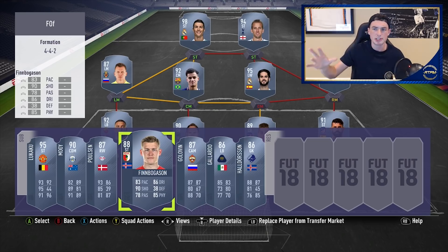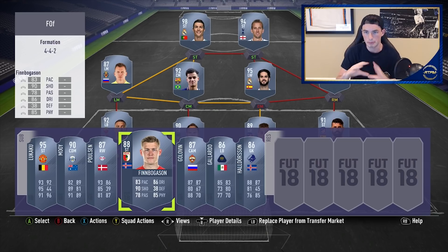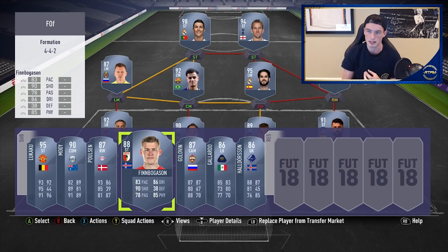A lot of you are going to ask about the best time to buy cards like Golovin and Finn Bogsaen. I think they're all going to go up for the Weekend League. EA just changed the Weekend League back to no nations requirement, so a lot of those nation-based investments sunk, and people are going to spread around across multiple nations. I think you'll see a rise in a lot of these players because they're usable and people will want to try them out.